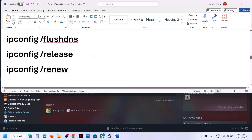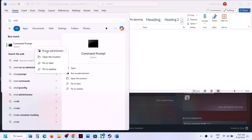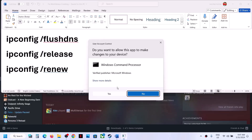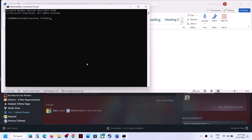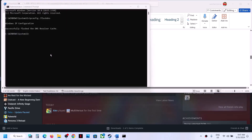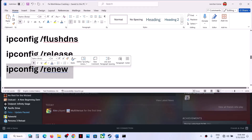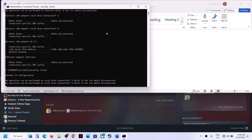The next step is to run some commands — these are provided in the video description. Type CMD in the Windows search box, right-click Command Prompt and click Run as Administrator, then click Yes to allow. Paste the first command and hit Enter, then the second command, hit Enter, then the third command and hit Enter. Once connected, launch the game and check.